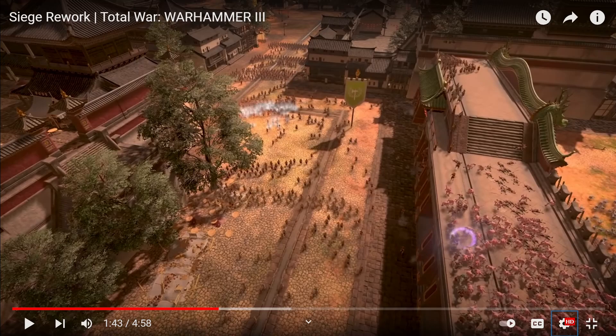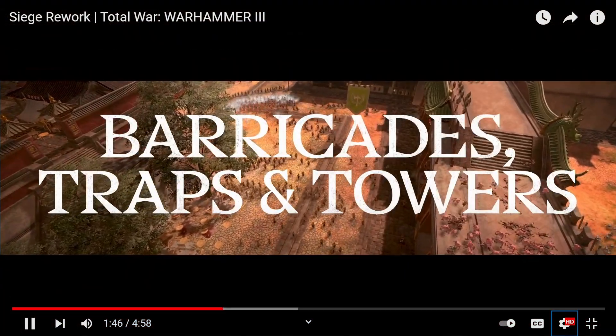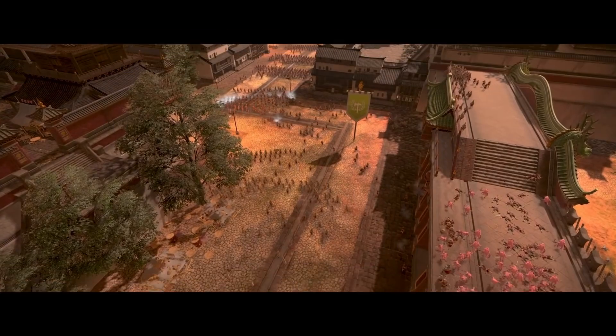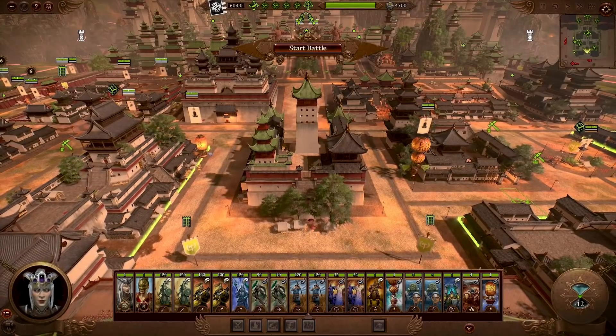I'd really like to see a scenario in Warhammer 3 where the walls are like Rome 2 — pretty hard to assault, where you can make a stand at the walls if you want. It looks like for Warhammer 3 that's not going to happen. But we'll see how the street combat is, because sometimes making the streets and the choke points can still make the game just as fun as fighting at the walls. Our defense now lies with barricades, traps, and towers.